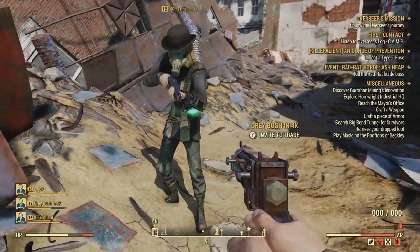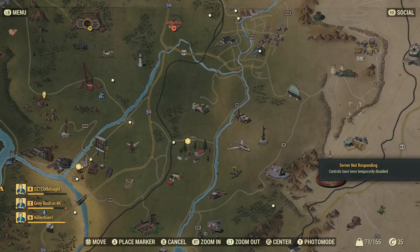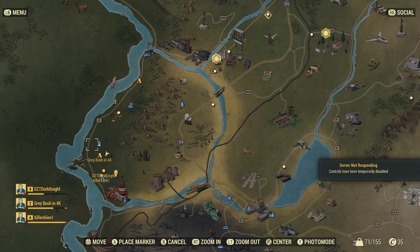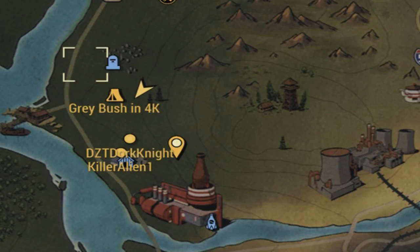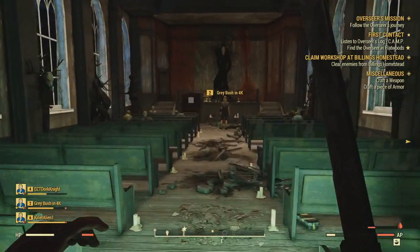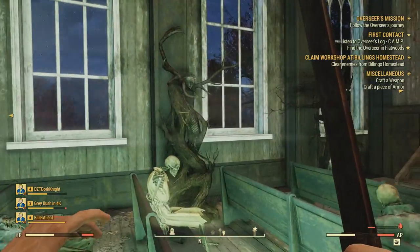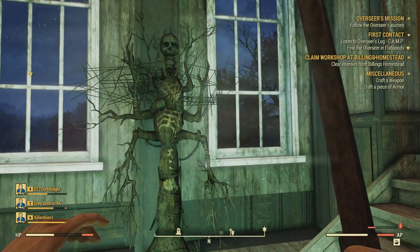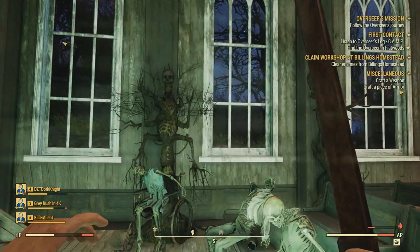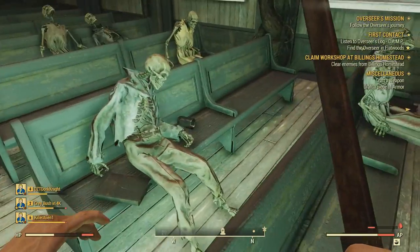The first unique outfit is the preacher's robes. This outfit can be located in churches, and I'll be showing you two locations. Heading inside this very eerie church on the map, it has a very sinister vibe — it seems like everyone in this church participated in some kind of mass suicide. You can see cups next to each of their remains; they probably drank poison. There are also strange makeshift demon figures around inside the church.